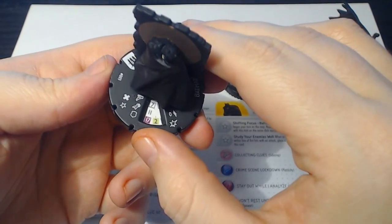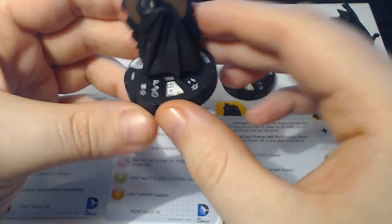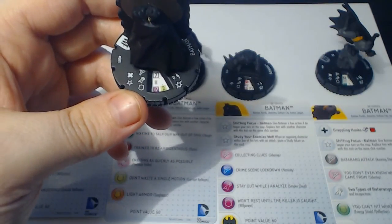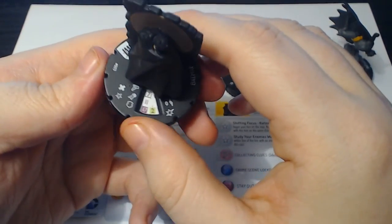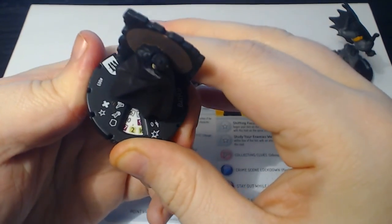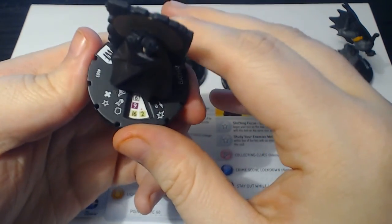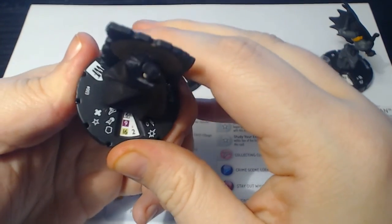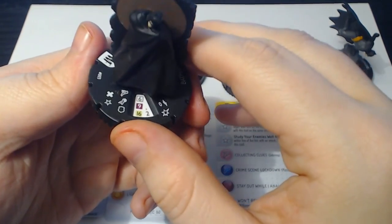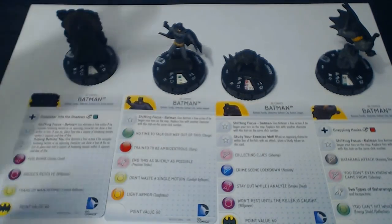His dial starts out with that cool movement ability, some willpower, and exploit weakness. I like this dial a lot because he can hide in stealth and then keep moving forward and then base your opponent. If your opponent gets anywhere near hindering terrain, this guy can take advantage of it and exploit weakness them. His attack value is pretty good. Then he loses an attack value, stays about the same, loses one movement, loses another attack value — which is kind of lame. But he goes from willpower to combat reflexes, so he's much harder to hit up close. Six clicks for 60 points is really, really nice. He's all about hiding in the shadows until he can get right up on you, and then he's going to be harder to hit.